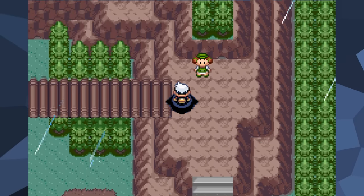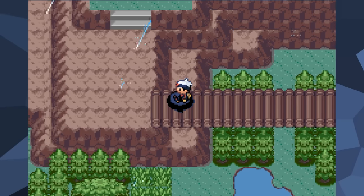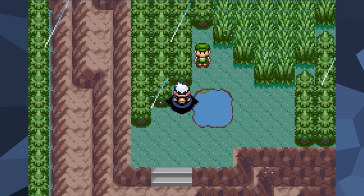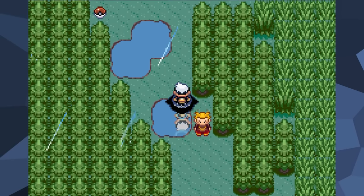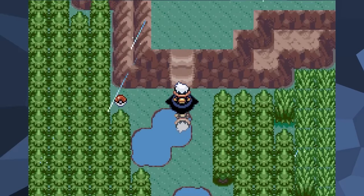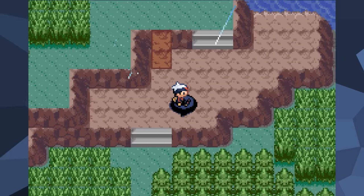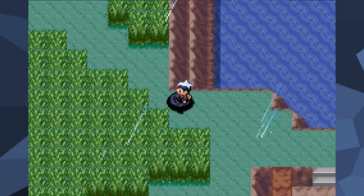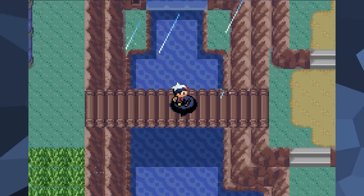Now you might be wondering what exactly we're going to use this glitch for. As you can see, we can almost freely move around the land tiles. To find out how this softlocks us, we're next going to move to the north, going through the rest of the route until we return to Fortree City. This is also why we previously made sure to defeat all trainers along the way — we don't want them bothering us as we move around in this glitchy state.